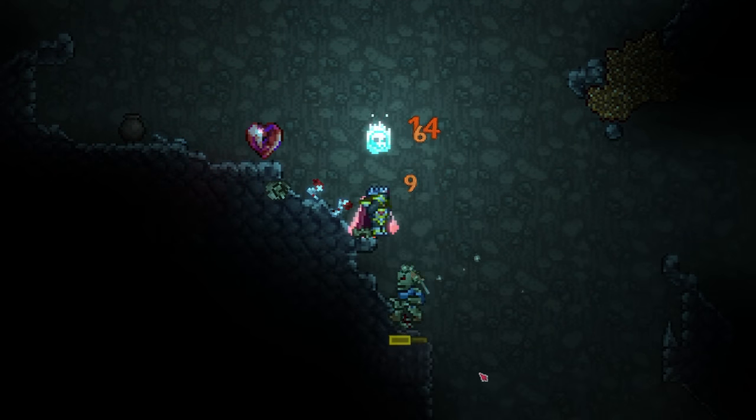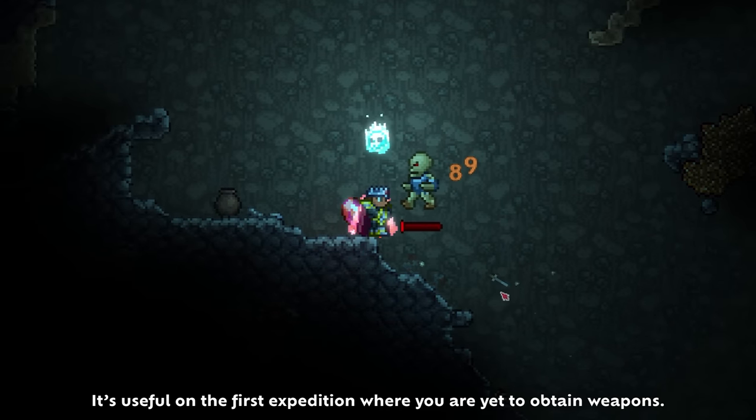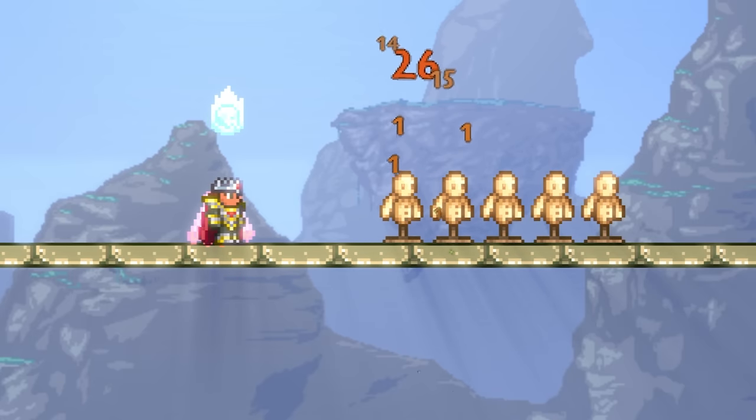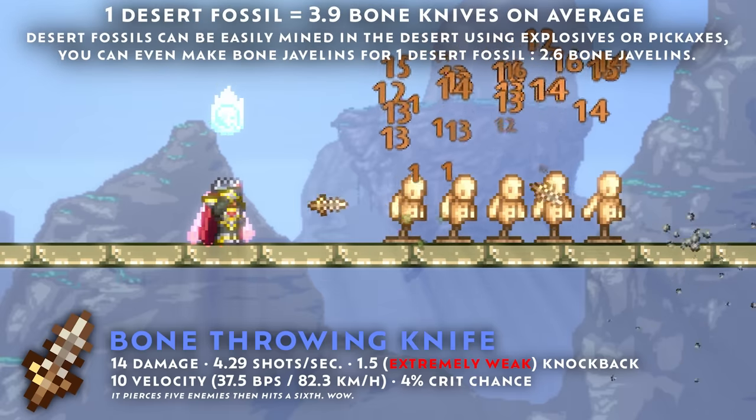Due to this, if we do use throwing knives, we kind of just use them as a quick weapon underground instead of saving up to craft poison knives — because why would you do that? It isn't even the best consumable throwing weapon, as it's beaten by the bone throwing knife, which pierces 5 enemies and is not too difficult to obtain if you get an Extractinator.